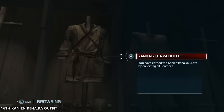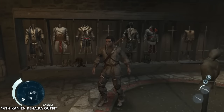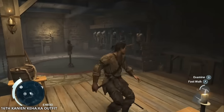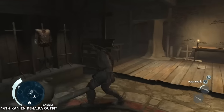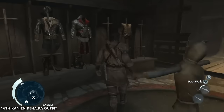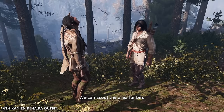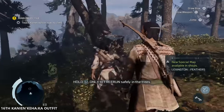Next on the list is the Kanyan Kahaka outfit, which in my opinion looks relatively similar to the prisoner outfit, but I slightly prefer it. It requires you to locate all the feathers in the world of Assassin's Creed 3 to unlock it, and it draws inspiration from the simple native American attire that a young Connor wore in the game's earlier sequences. This outfit is perfect for those who just want to adopt the guise of an ordinary person rather than embodying the typical assassin persona. It stays true to the historical accuracy characteristic of the series, featuring rugged, weathered garments reminiscent of native American style. Despite its authenticity, it doesn't align with typical assassin attire, so I can't place it any higher.